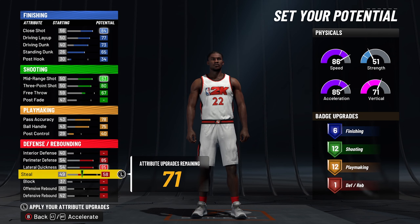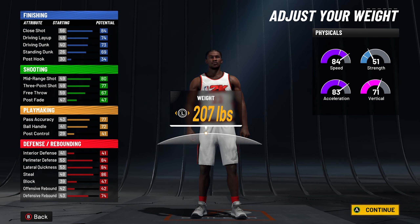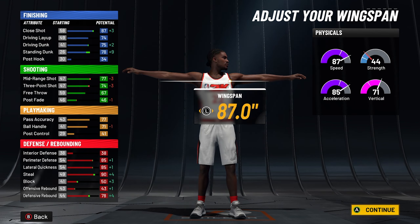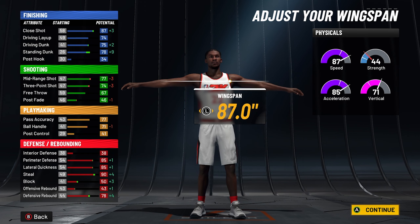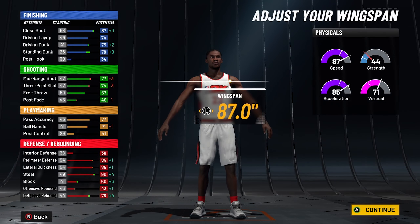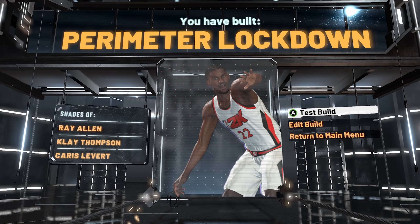For defense, max out your perimeter defense, lateral quickness, steal, and defensive rebound, then put the rest on block. Make the height six foot six — it gets you access to better dribble sigs, minimum weight, and you can max out the wingspan. I went one under maximum wingspan because this allows you to get sharp shooting takeover on the build, which I think encompasses Jimmy Butler really well. You can activate that sharp shooting takeover and get those clutch buckets — hit the nice mid-range fadeaway, hit a step back three when you need those buckets. The build name is perimeter lockdown.